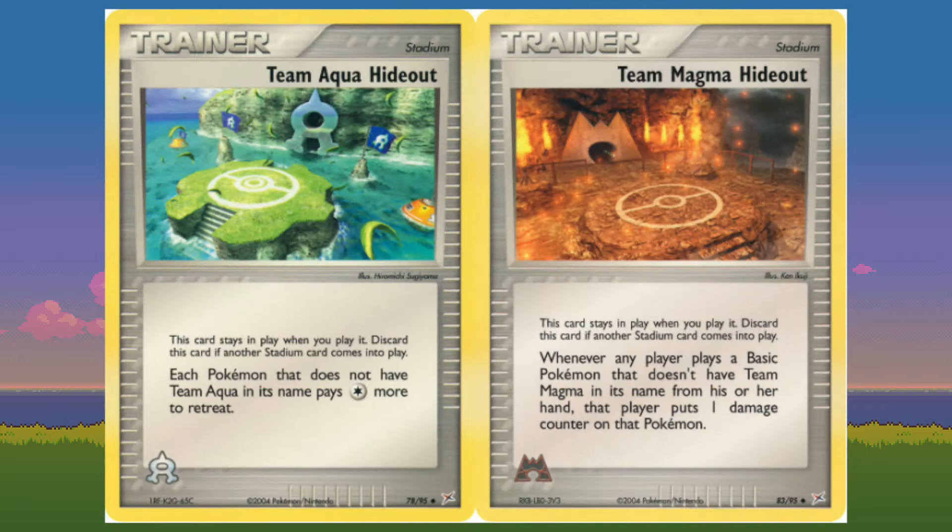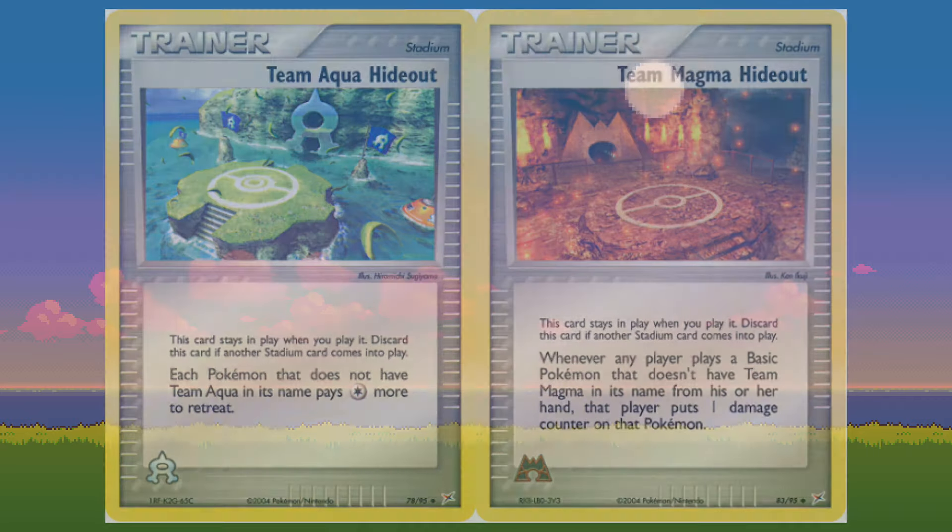The hideouts are decent enough with their ongoing effects. The Team Aqua Hideout makes it more difficult to retreat, and the Team Magma Hideout damages basic Pokemon as they come into play, but only when they are played from your opponent's hand. Docking points here for cards like Dunsparce that grab Pokemon and put them directly onto the bench from the deck — way too common of an effect in this format for Team Magma Hideout to really stand out as a staple for Team Magma decks.